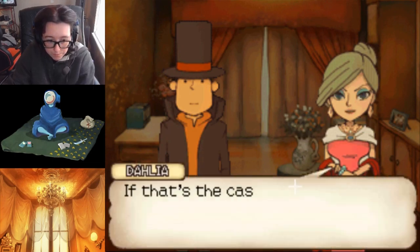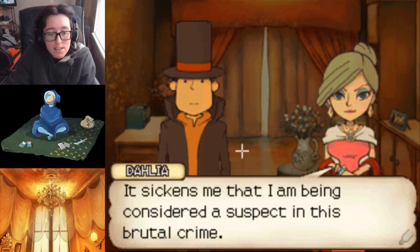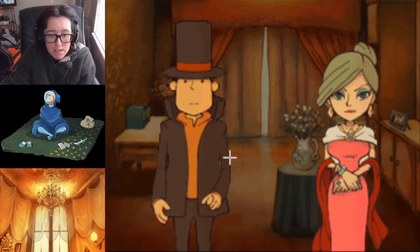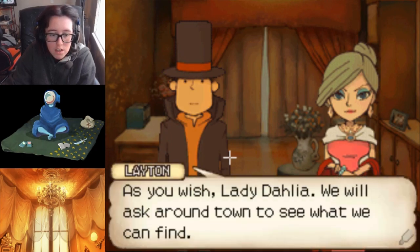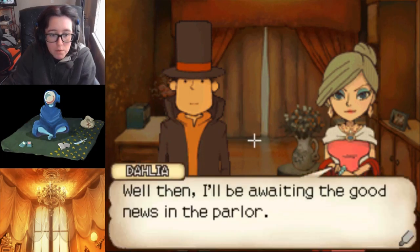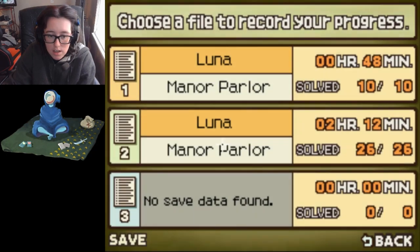If that's the case, I have a request for you, Professor. Find Raymond and bring him back here to me. It sickens me that I am being considered a suspect in this brutal crime - I must prove my innocence at once. As you wish, Lady Dahlia. We will ask around town to see what we can find. Missing servants - come to St. Mystery for clues about Raymond's disappearance. I just saved.